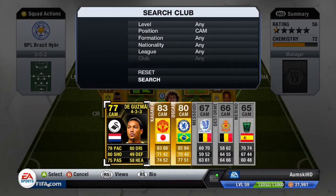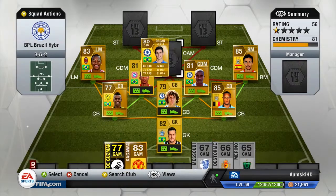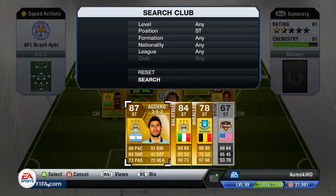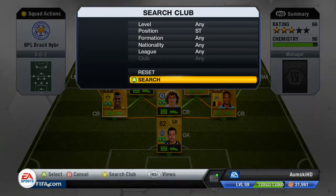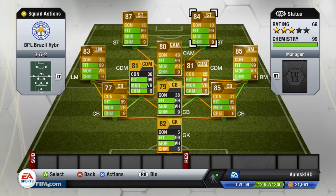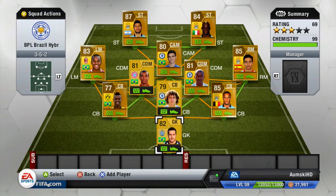Neymar will also get a nine chemistry in there as well. You can have Kagawa here guys for a nine chem, or you can even have Oscar - I'm gonna go with Oscar just because he's Brazilian. Kagawa is the preferred CAM. In strike I'm gonna have Aguero on that left side, and on the right I like to have Balotelli. So there's all your nine chems guys, apart from Cesar who only has a six but there's not much I can do about that.